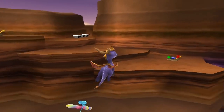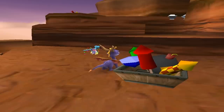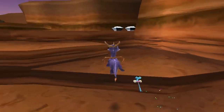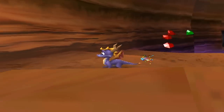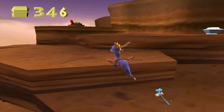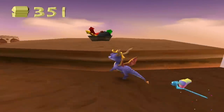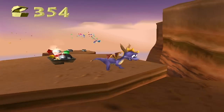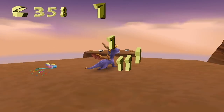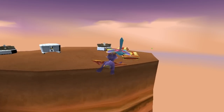We'll have to go all the way back there just to get up to this side — of course another gliding section. Those things that you need to flame, when they explode gems come out, exactly like how chests work. It's the same system as the chest, just that this one explodes rather than opens.